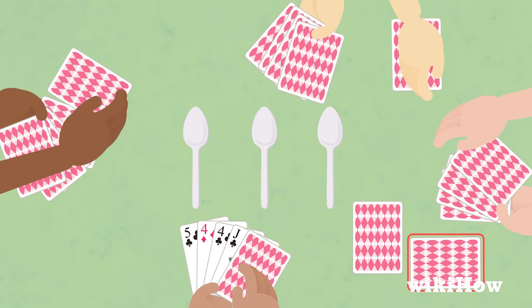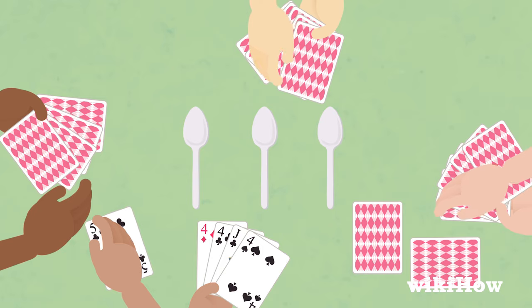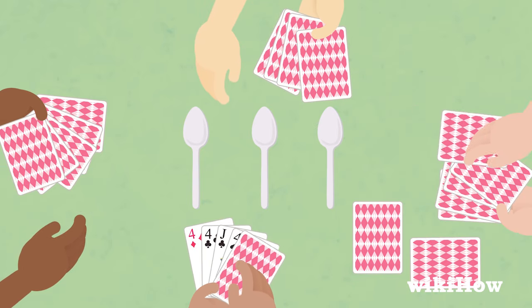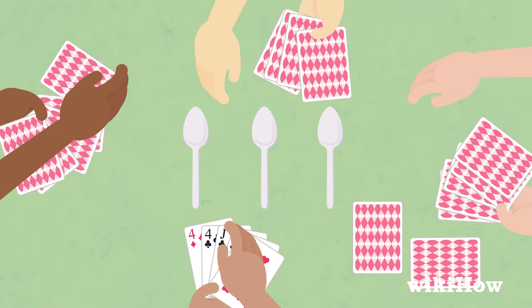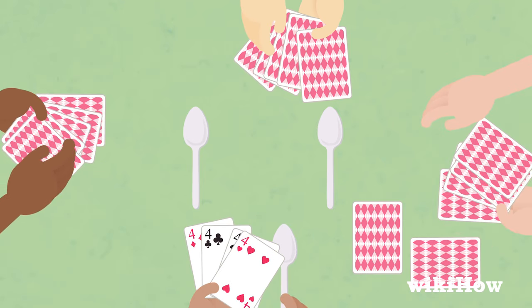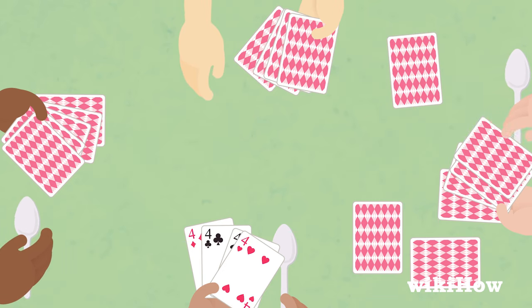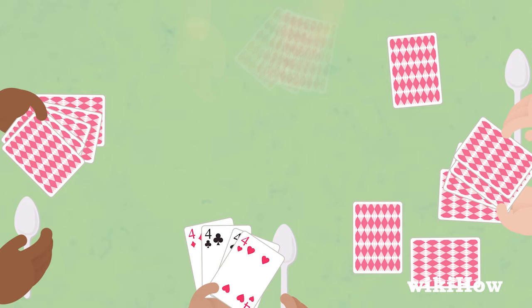As you're passing cards along, try to get four of a kind. Once you get four of a kind, take one of the spoons. At that point, everyone else can grab a spoon too. Whoever is left without a spoon is out.